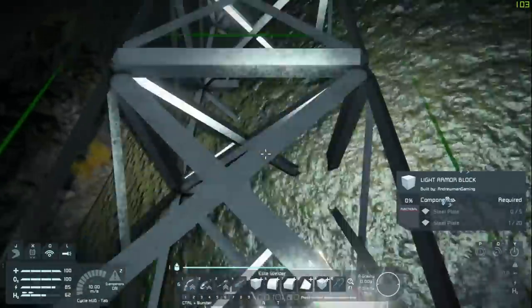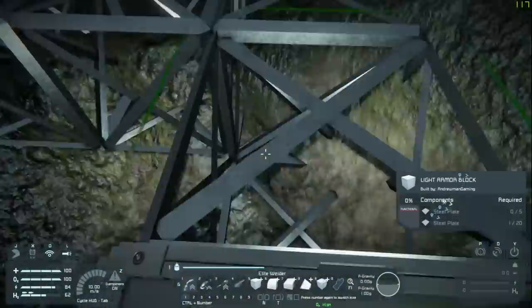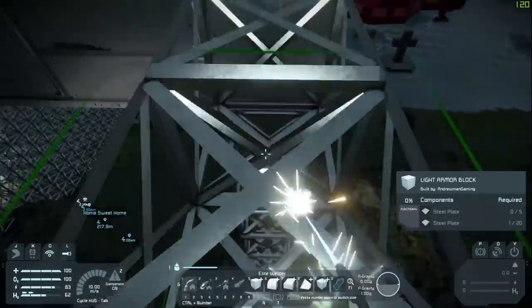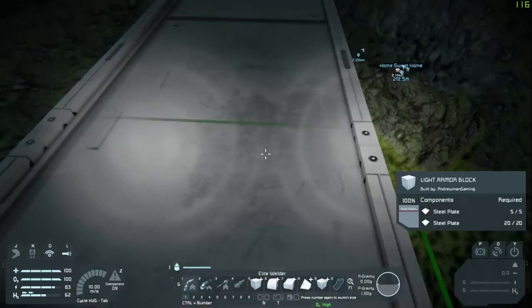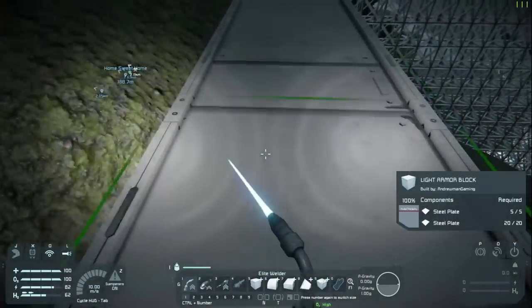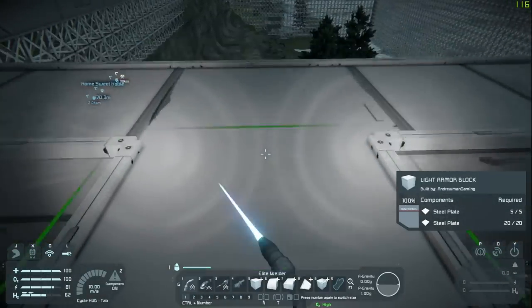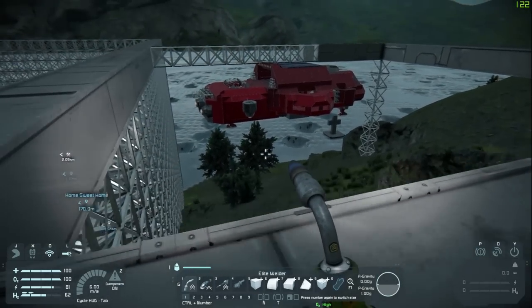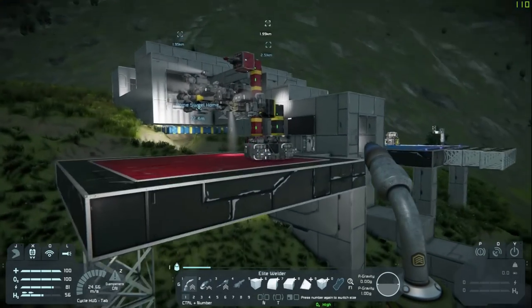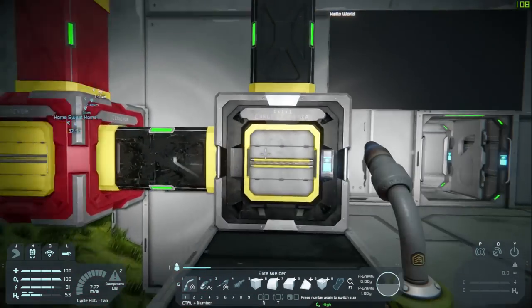So first let's do the frame — I think the frame is easy, and we have a welder. Our welder's so good that we can pretty much sprint along this and weld everything we need. Unfortunately it doesn't weld it all the way, so you do have to give it another sprint and it'll complete the welding on everything, but it pretty much gets everything on the first go. Now we have our frame here, though we kind of missed a spot and we're running out of steel plates already.